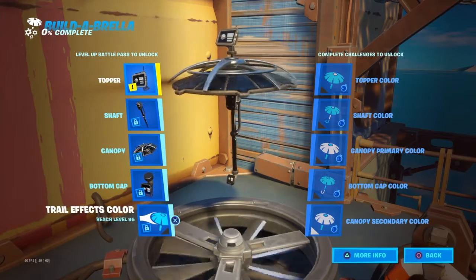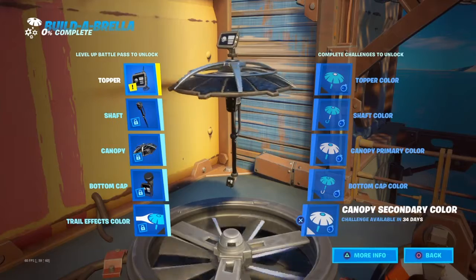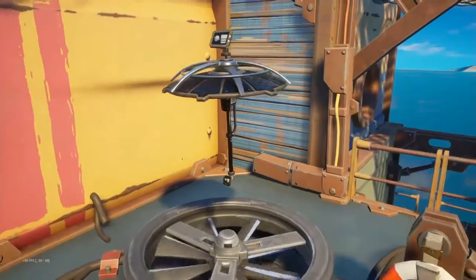You can unlock this ability by first getting a win. Once you get the win, you have to reach a certain amount of levels to get either the topper, shaft, canopy, or bottom cap.